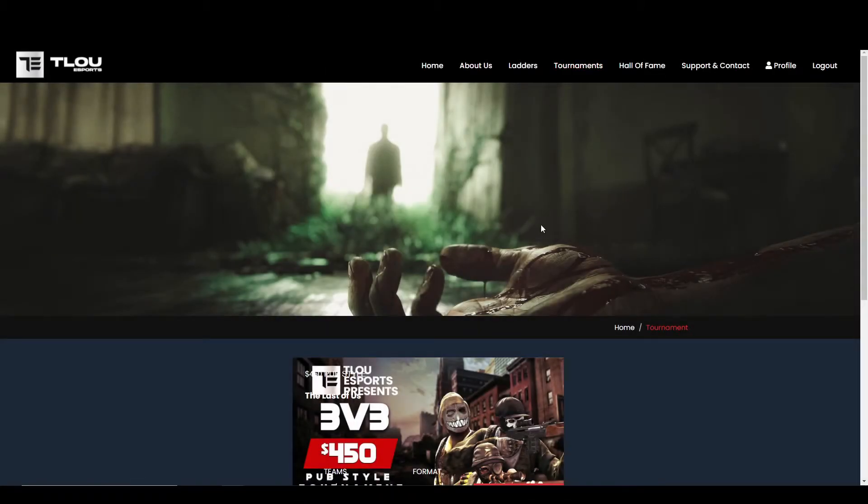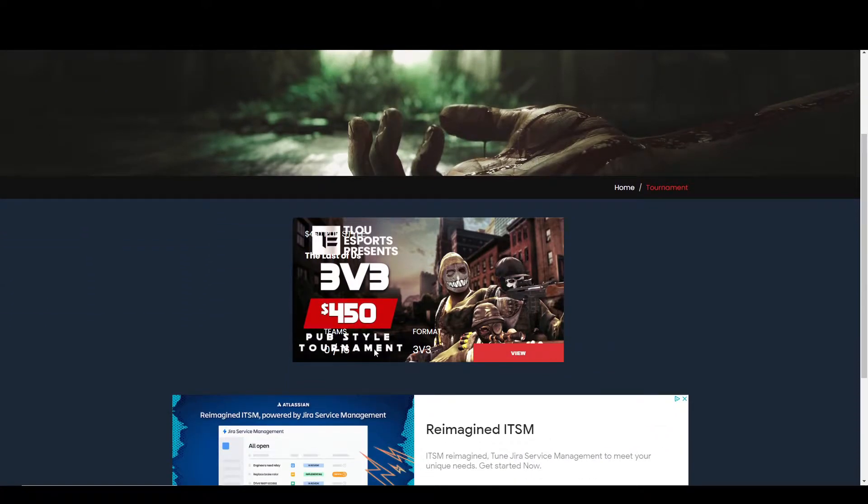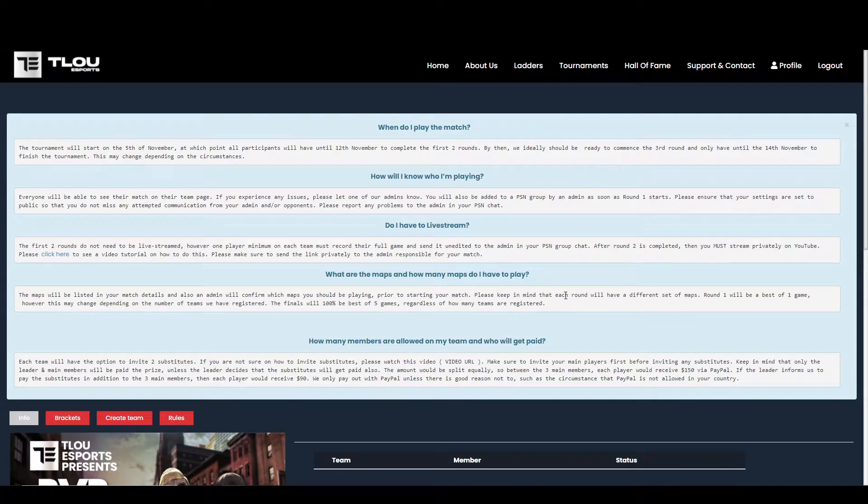After selecting tournaments, you would see the official banner of the current tournament displayed here, and all you need to do is click view. At the top of this particular tournament, we have an FAQ of all of the important details you would need to know prior to signing up. Make sure you read any of the announcements that may be at the top before you choose to sign up a team.